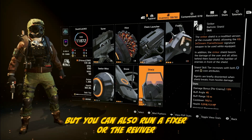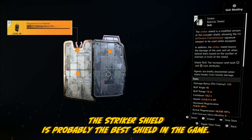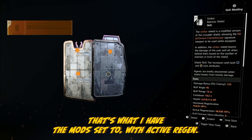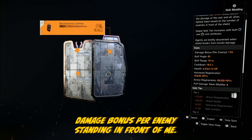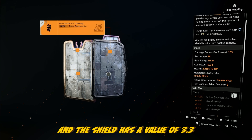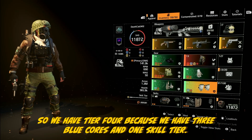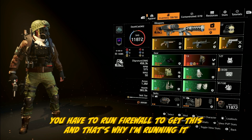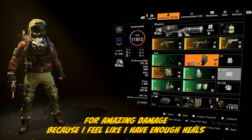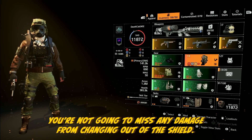I'm running the decoy, which I recommend, but you can also run a fixer or reviver if you feel like you need that. Then the Striker shield — probably the best shield in the game. I'm getting 13% damage bonus per enemy standing in front of me with active regen, and the shield has 3.3 million health. That's a tier four shield because we have three blue cores and one skill tier. I'm running Firewall spec for the amazing damage because I feel like I have enough heals with the bonus armor and regen.